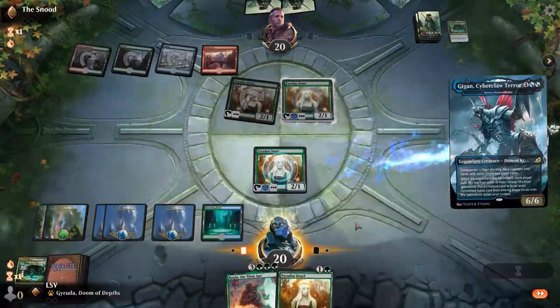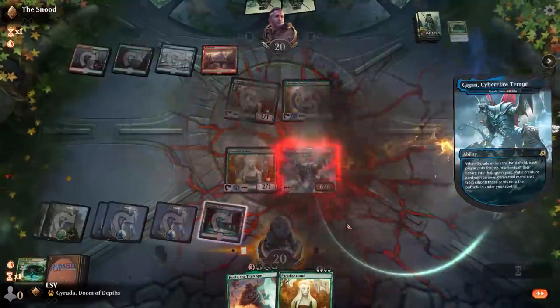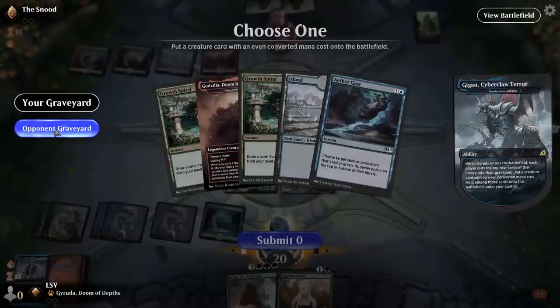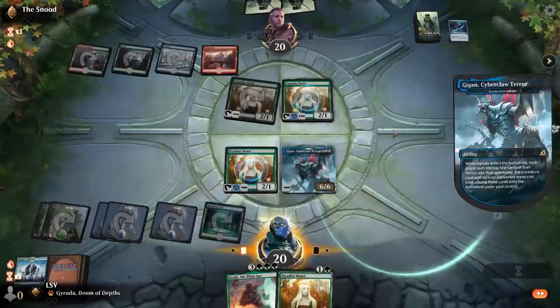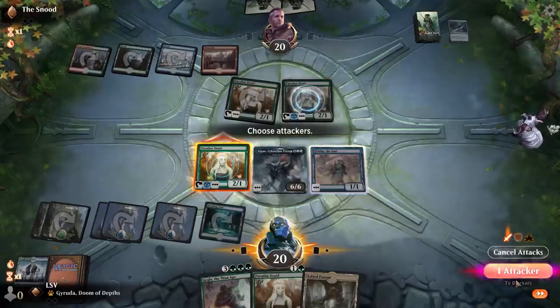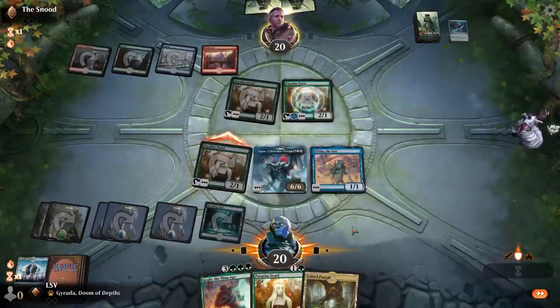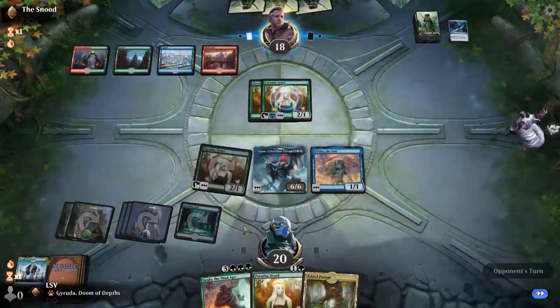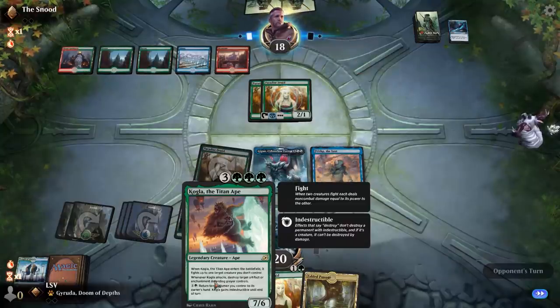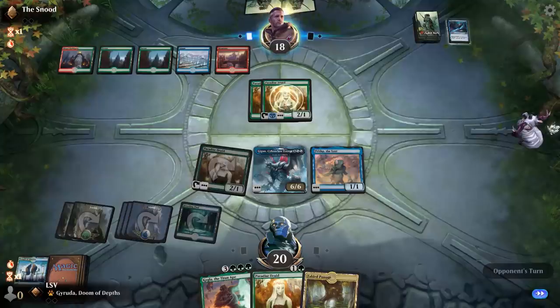Let's see what we hit here — mill four. We milled a Fibblethip. Not the most powerful thing in the world, but I'll take it. I also end up with a 6/6 in play, so that's pretty nice. Next turn I wish I'd kept the Endraise Forerunners, but I can play Kogla Titan Ape and fight one of their creatures.